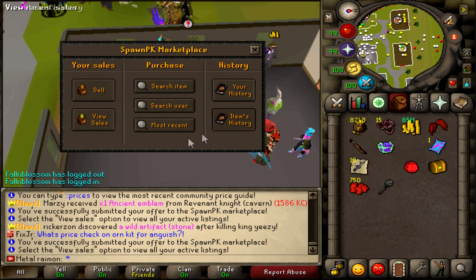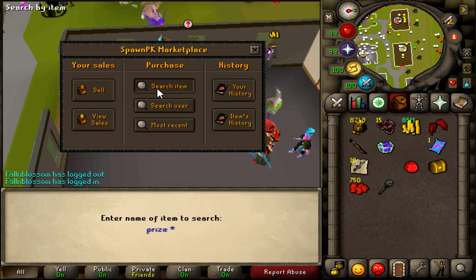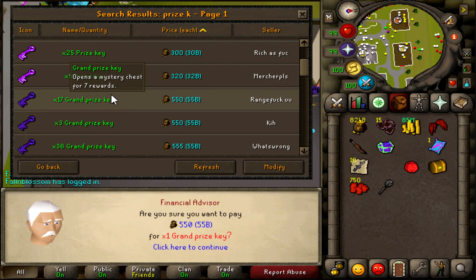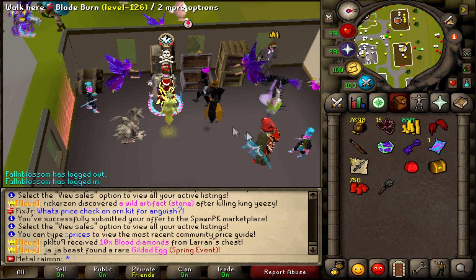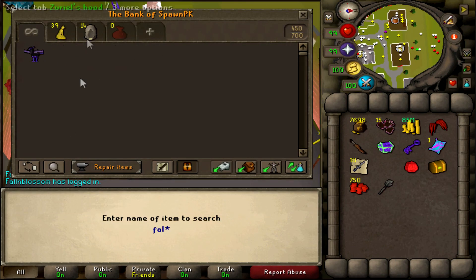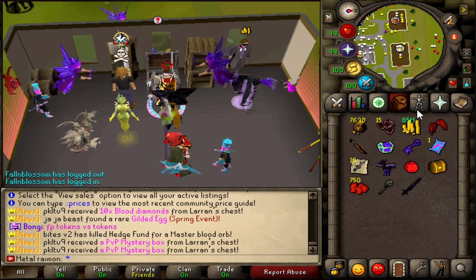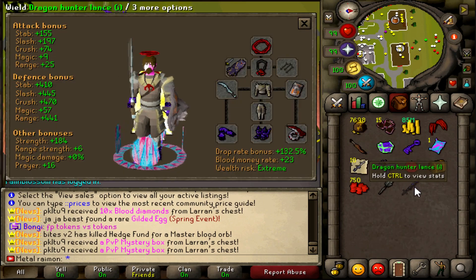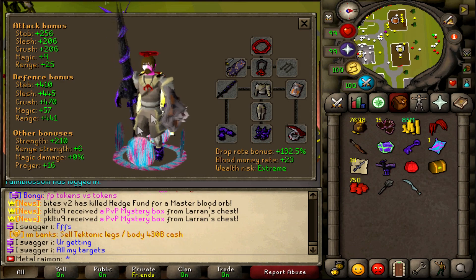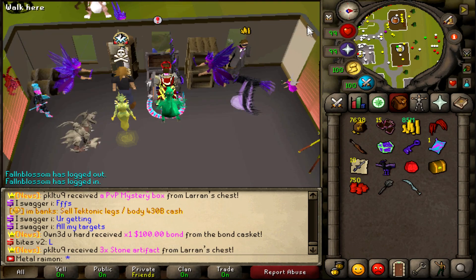Today we're going to be doing some PKing with a Dragon Hunter Lance. I've PKed with it plenty of times before — it's a very good weapon. But as you guys know, in the recent video we unlocked the upgraded version, the Dragon Hunter Lance I. So I wanted to go ahead and use that specifically today. Let me grab it from the bank — this bad boy, the Dragon Hunter Lance I. Slightly better than a regular Dragon Hunter Lance, has some pretty juicy stats. It looks fucking epic and I can't wait to see what I can do.